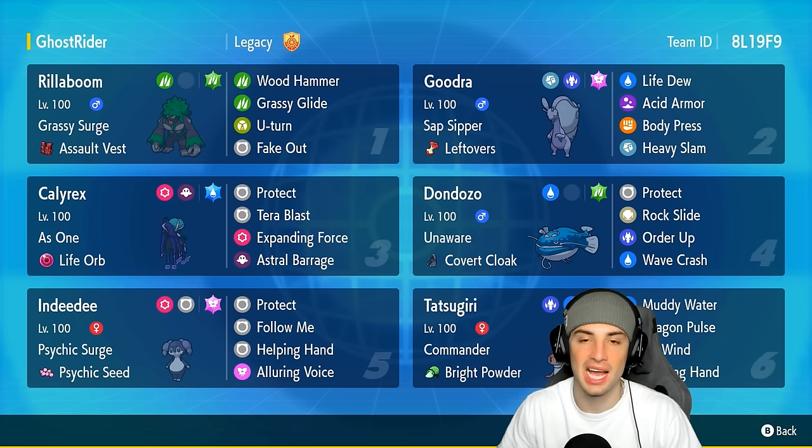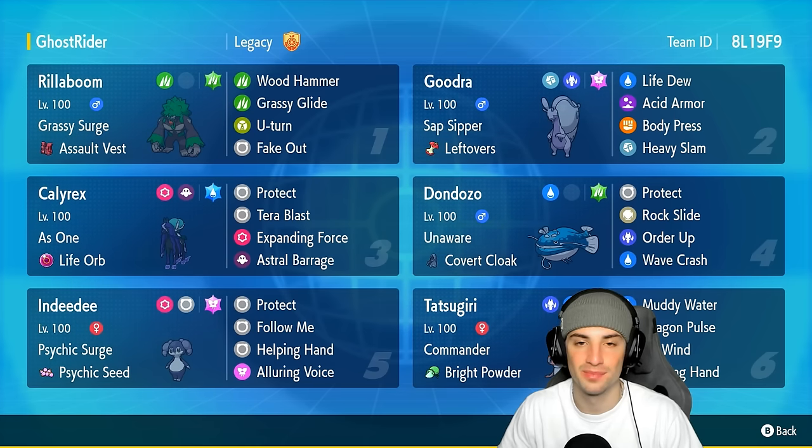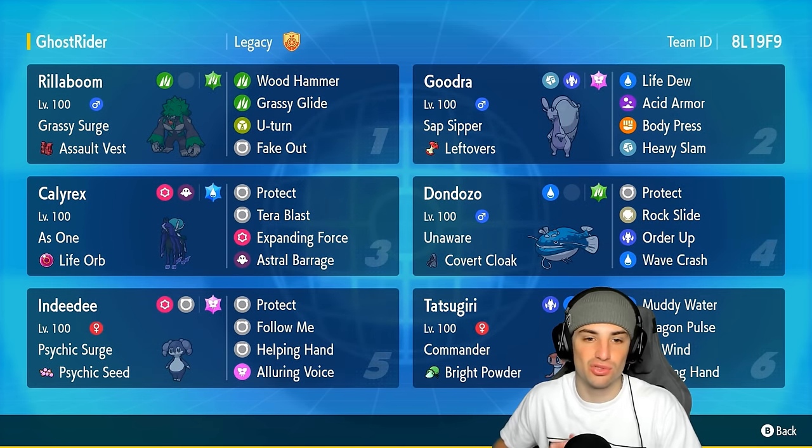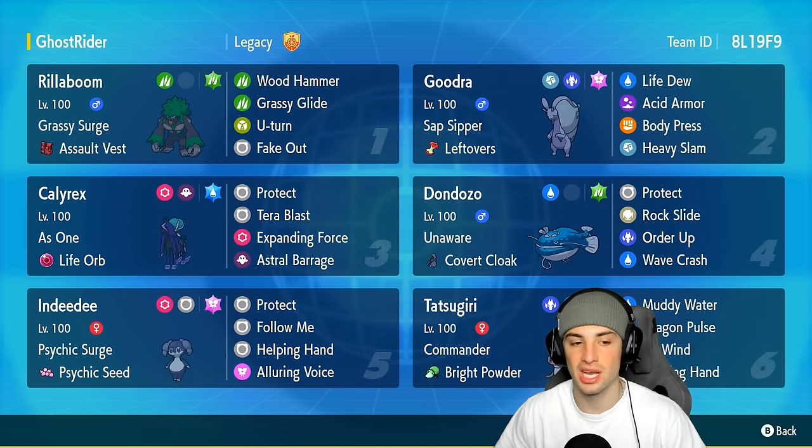I love this Tatsugiri moveset. The restricted Pokemon on today's team is Calyrex with As One and a Life Orb to make it do crazy damage — it's got Protect, Tera Blast, Expanding Force, and Astro Barrage. Our final three Pokemon on today's team feature Rillaboom, Indeedy, and Goodra. Rillaboom and Indeedy can both set terrain; Rillaboom can also do some big-time physical attacking damage, whereas Indeedy is more of a support Pokemon.